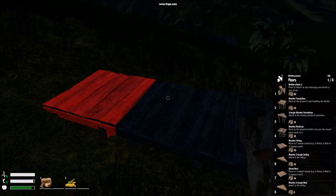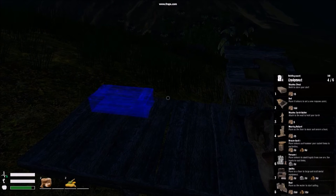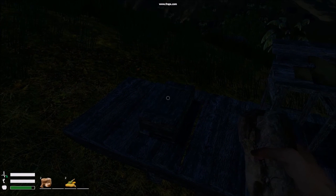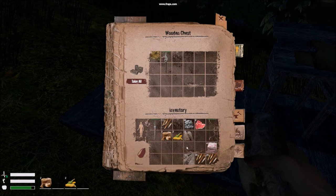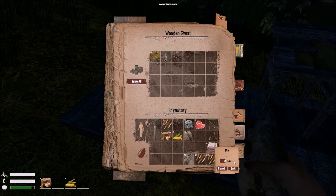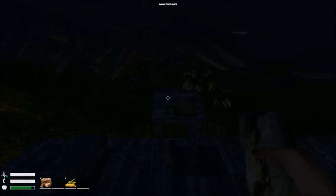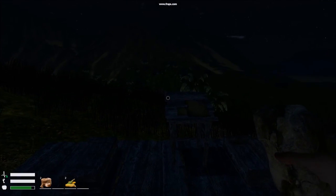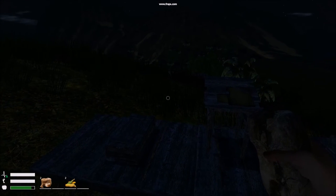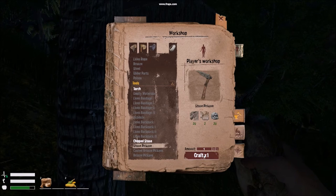I'm turning this area into a little crafting area — just put a desk down to bank loot. Put items in there that you don't want to lose: hide, basic starter weapons. I've now got the pirate sword so I don't need those. Split the fat down, take 20 with me, and turn remaining flax into bandages. Now we're going to make a stone pickaxe — craft that.